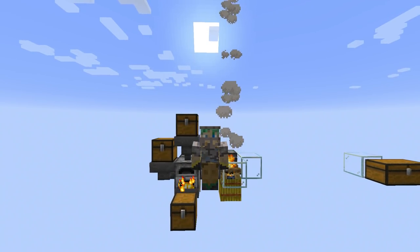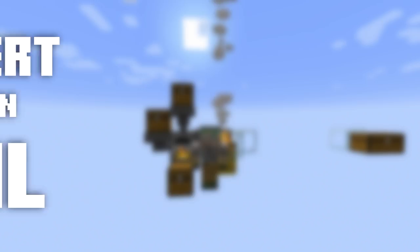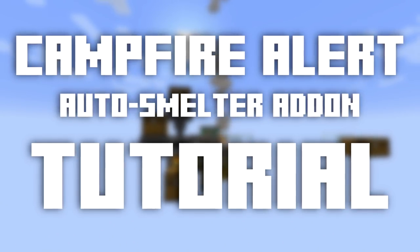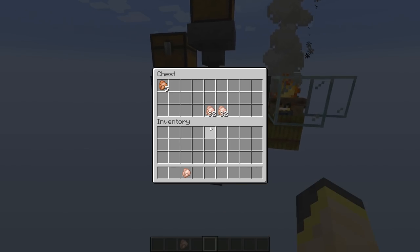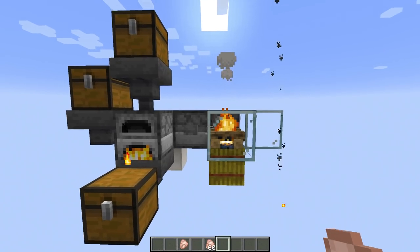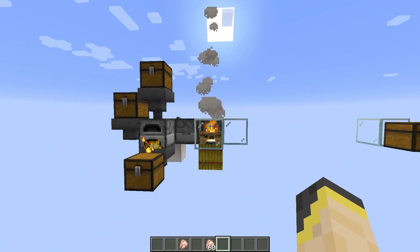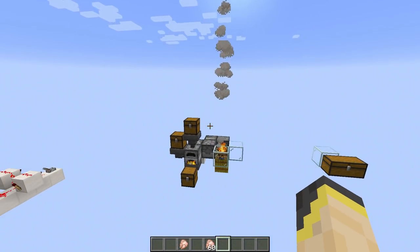Hello everybody, my name is Waddles. In this video I'm going to show you how you can use campfires to alert you when your auto smelter is done. Whenever this furnace is done smelting — for example raw chickens — it will turn off, and so will this campfire. When the campfire turns off, the smoke will go away, and that means you know it's time to come back to your furnace.